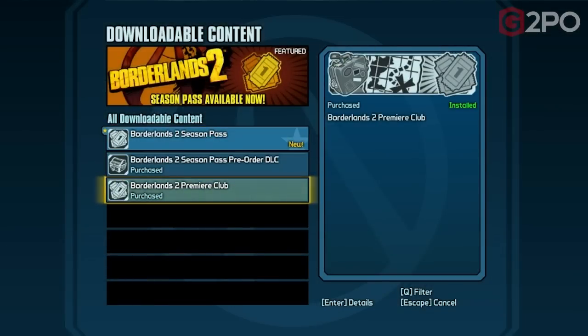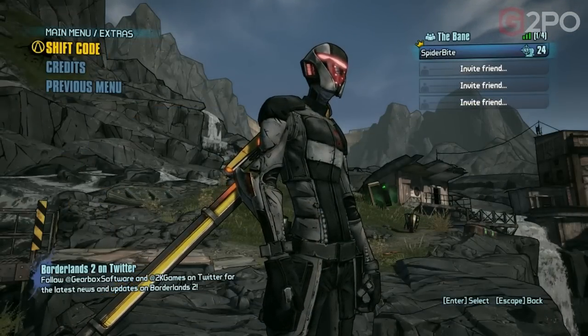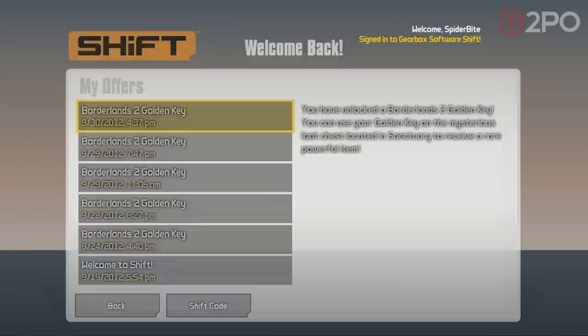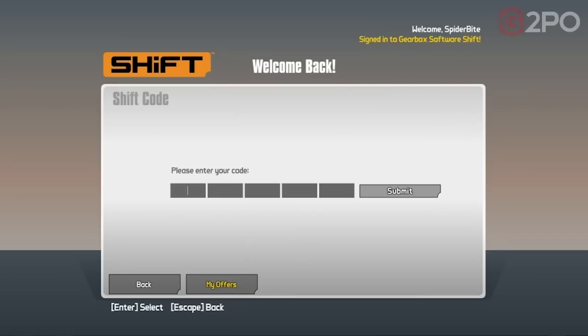The first golden key I got was from being in the Premier Club — basically a pre-order bonus. The second way to get a free golden key is to go into the SHiFT code section here. I've already registered — you just enter your email address, register for SHiFT, and as soon as you confirm you get a free golden key.